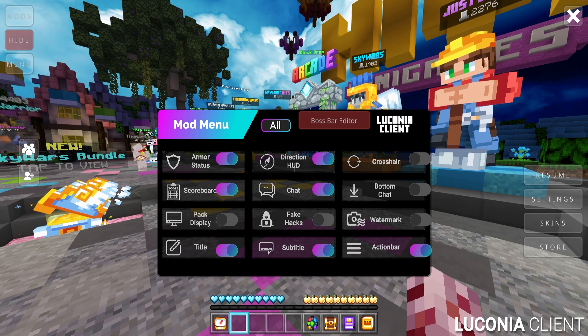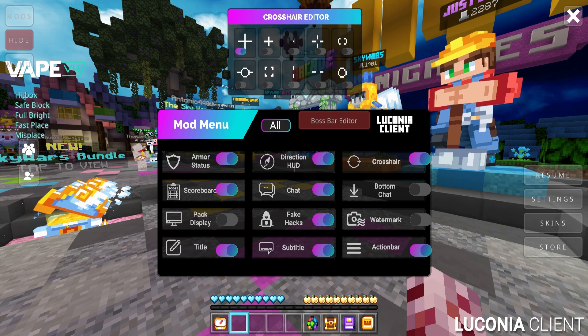The mod menu has a wide variety of options such as fake hacks — you already know we're turning that on. We also have an option of crosshairs; I'm going to go ahead and choose the dot one. We also have pack display, scoreboards, and you can change where your chat goes.